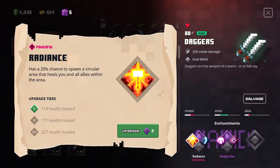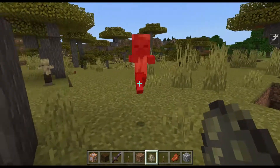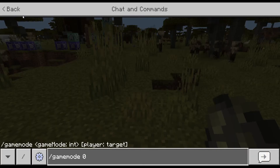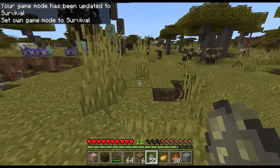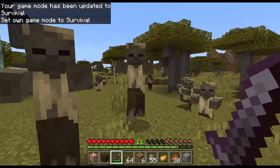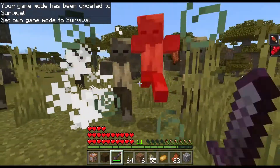Now things started getting a little more complicated. I still had to make a Radiance enchantment and a Voidstrike enchantment. If I hit something with the Voidstrike enchantment I just get strength — too complicated, I know. You can see this in this clip. I had to change the actual enchantment a little because I couldn't do what it actually does.